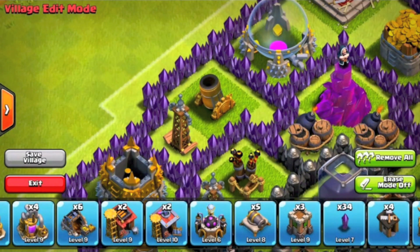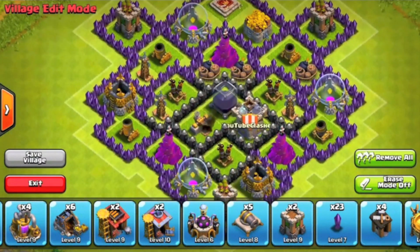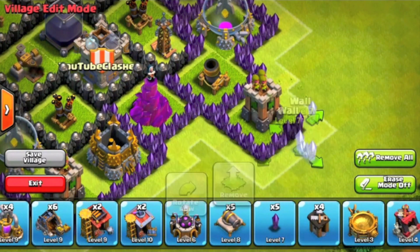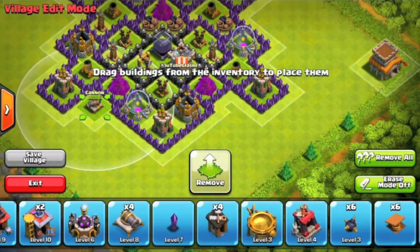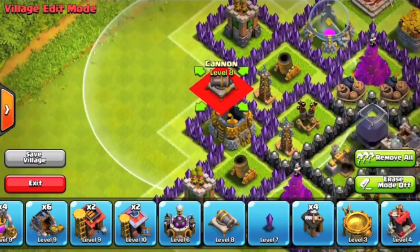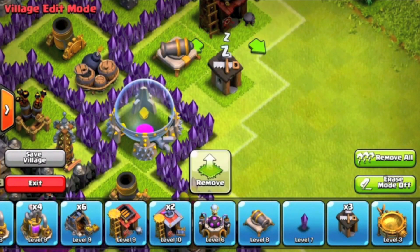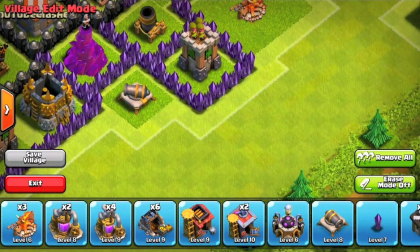Dark elixir is used for upgrading your Barbarian King, your Archer Queen, and troops that you need to upgrade. It's quite important, especially when you have a low-level king. When I got to TH8 I had a level four king, and after I got my dark elixir drill I started upgrading him more. So having the dark elixir drill centralized is important, as I said.